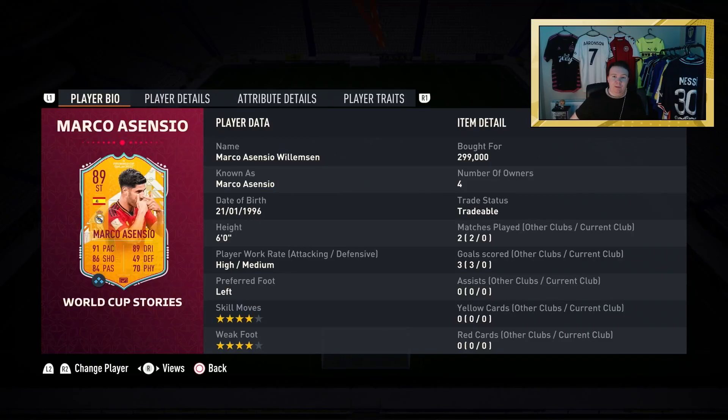What's up guys, I'll be right back with another player review and it is World Cup Stories Marco Asensio. This Spanish winger slash striker looks incredible. 89-rated striker, Spanish Real Madrid.